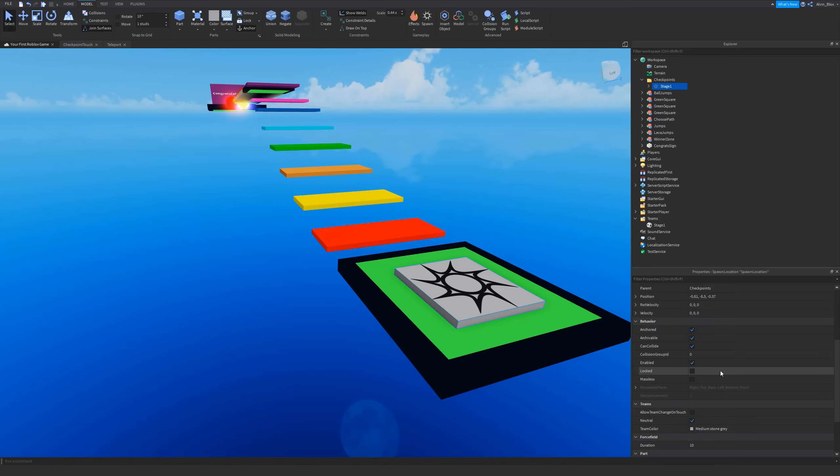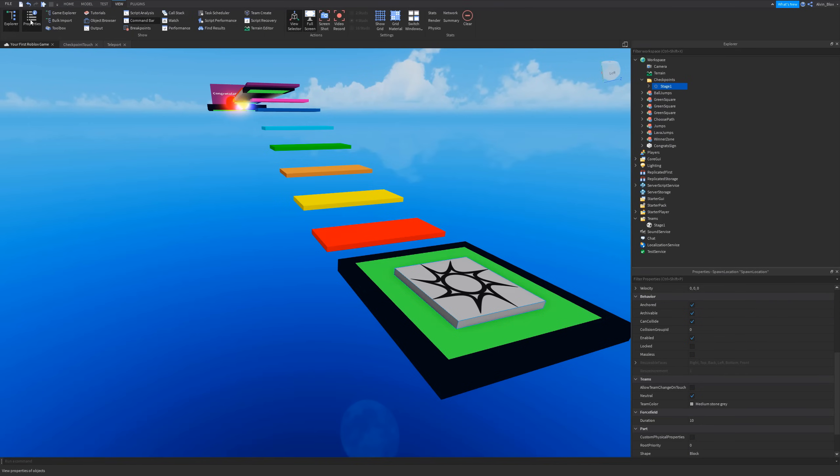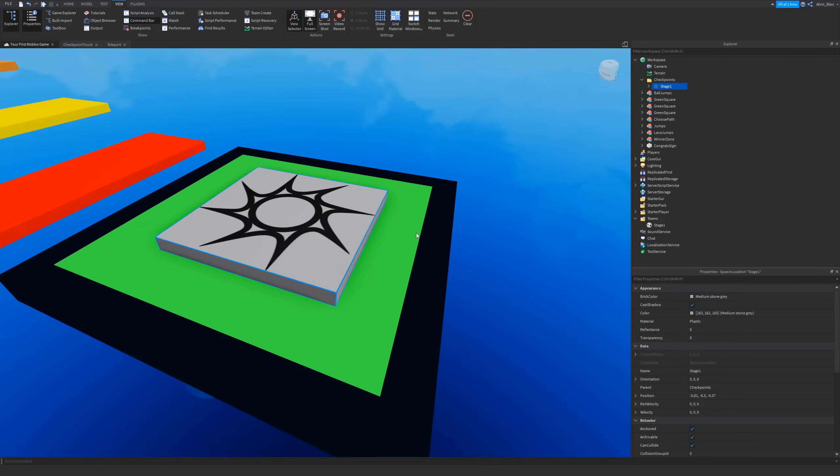What's most important is that you go into the Properties window — you can open that by clicking View > Properties. Scroll down to the Team section: make sure that Allow Team Change on Touch is checked (set to true), but change Neutral to be unchecked. You don't need to worry about the team color yet. So you should have a spawn location and a team both with the same name for each stage.